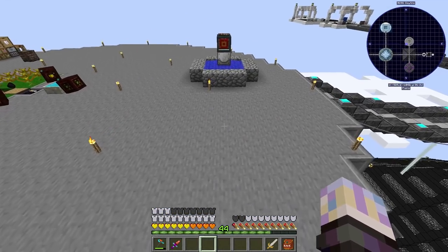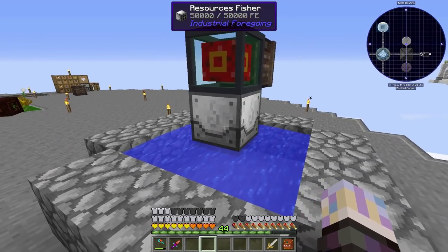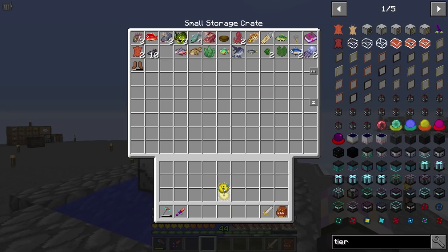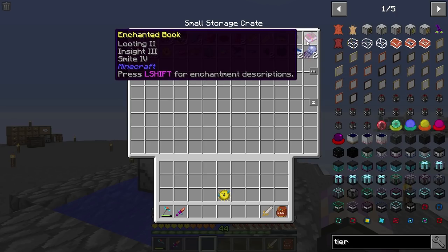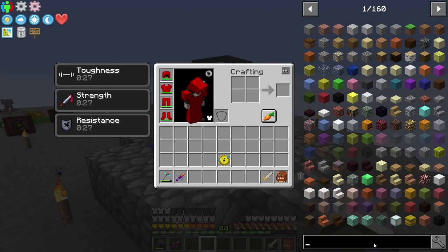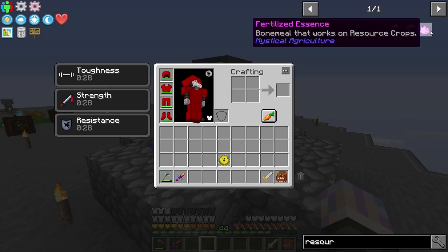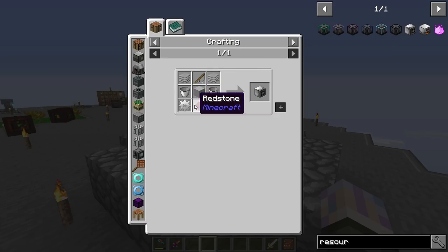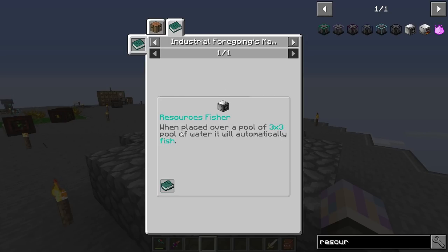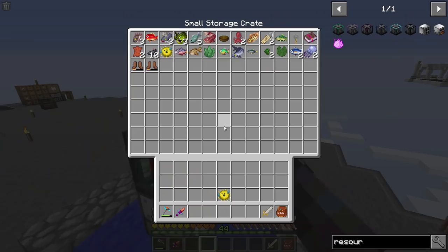I haven't done anything with this area, but I did throw this here - this is the Resource Fisher from Industrial Foregoing. It's actually getting some Pufferfish, which is cool, and some other stuff as well. This thing's actually really easy. We already have the machine frames. I think I just took a couple iron gears. Set it up over some water, three by three, and it automatically starts fishing. That's what it does.